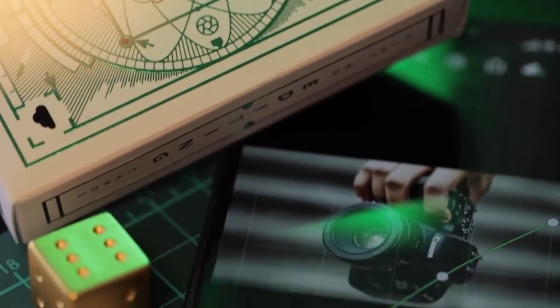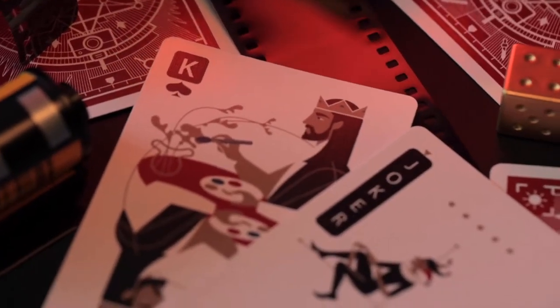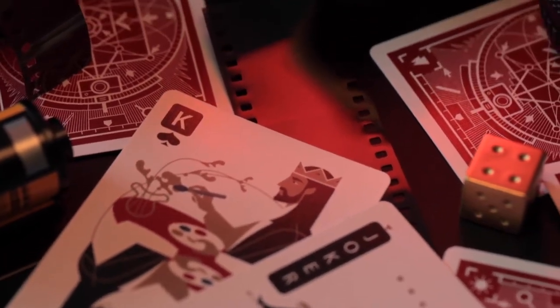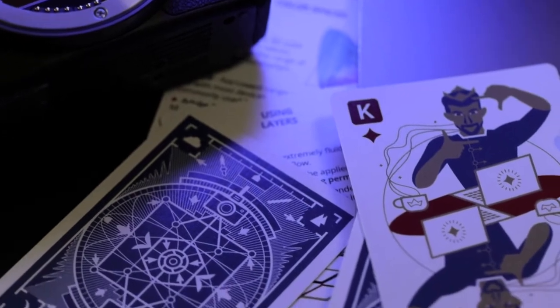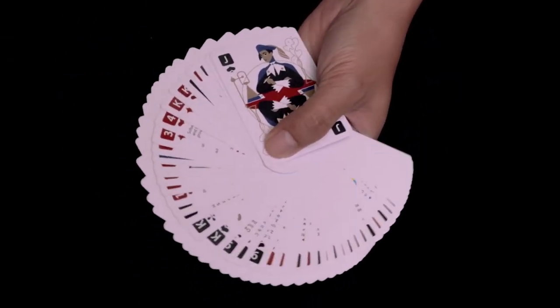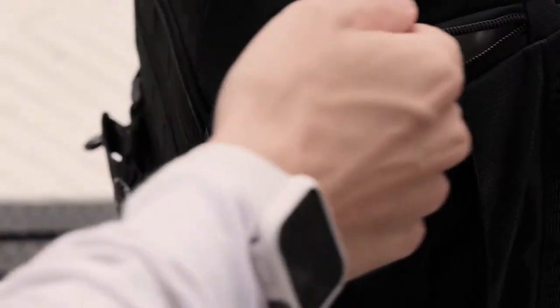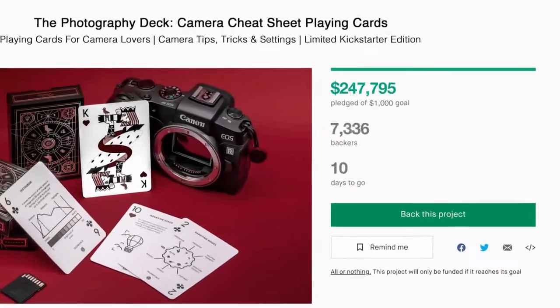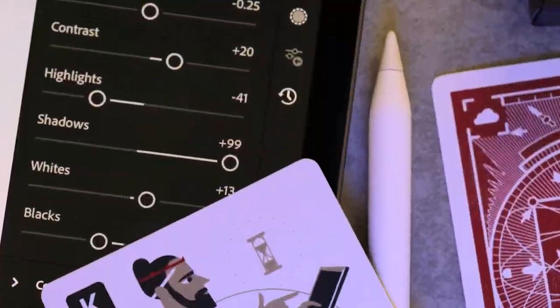The deck consists of 52 standard playing cards and 2 jokers, and is the ultimate gift for shutterbugs and camera enthusiasts. The numbered cards illustrate tips and tricks for a better photo editing workflow. Following the massive success of the Photography Deck, which was shipped to over 12,000 camera enthusiasts around the world, we created a new deck based on the Kickstarter community feedback.